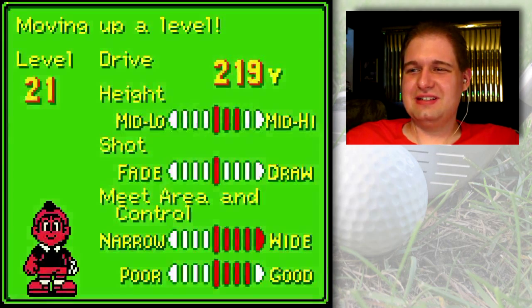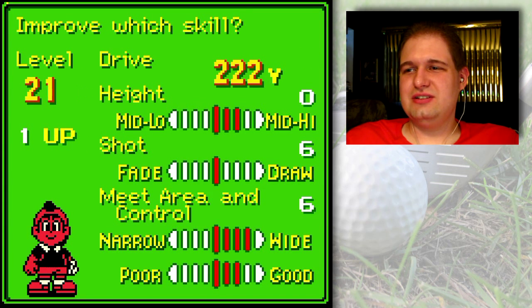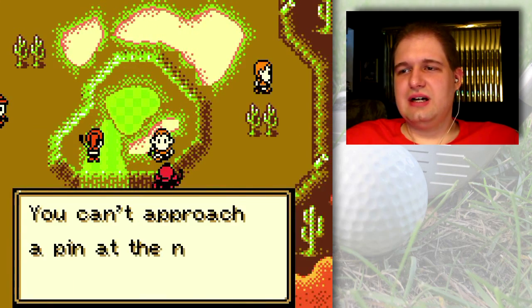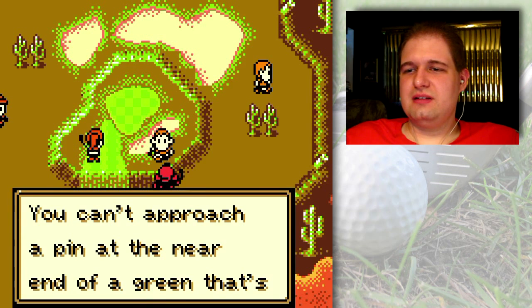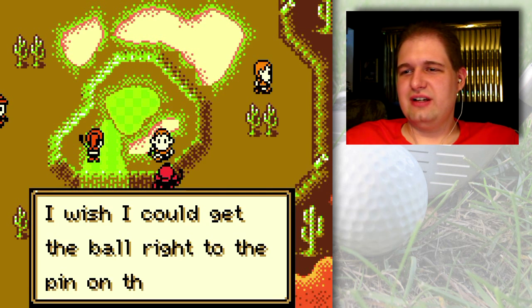Alright! Experience points! My stats kind of went down — my stats will go down if I choose to increase my drive. So I'm gonna go for the meat area and control. Let's see what he's got. Can approach a pin at near edge of green that's guarded by a hazard — we'll say yes! Even though I know I could. I wish I could get the ball right to the pin on those shots.